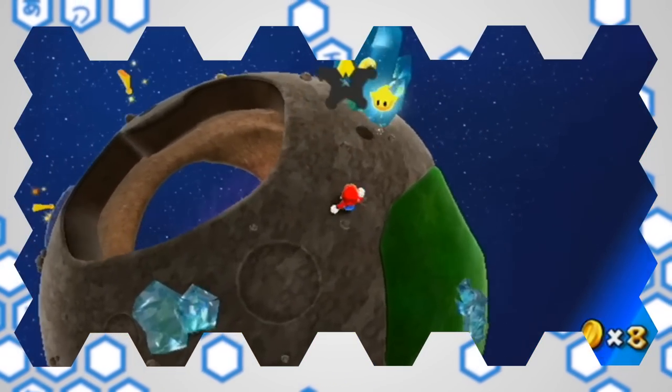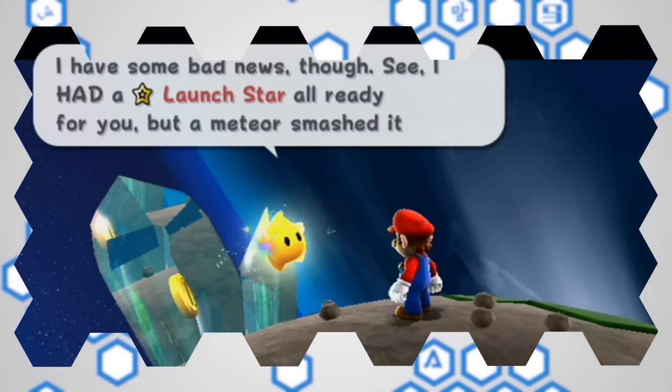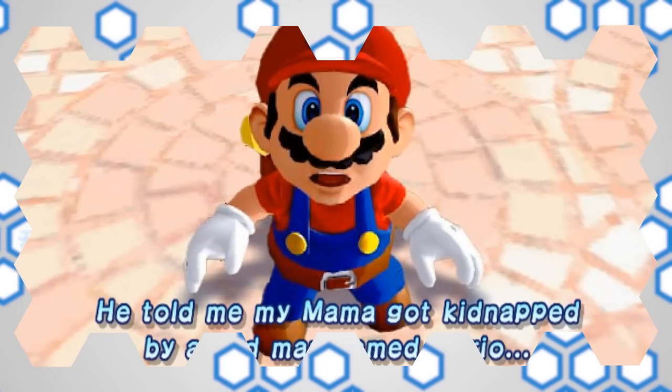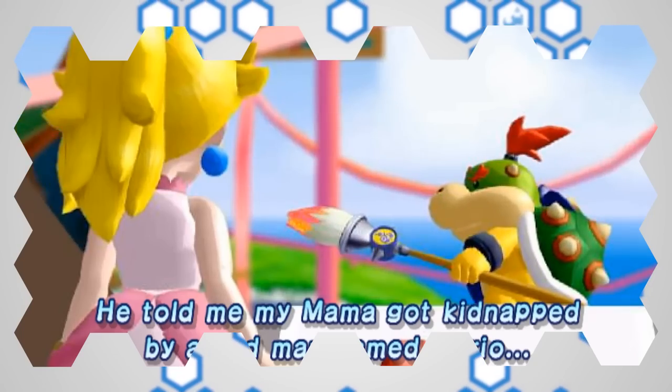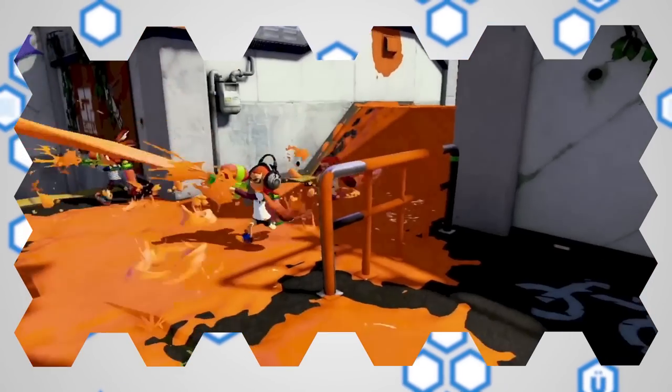Pretty much all fonts from Nintendo games which have become synonymous with them in the West have been designed and supplied by Fontworks, and on occasion Nintendo has worked directly with them to make modifications to certain typefaces specifically to meet Nintendo's needs for a project. Splatoon's development was one such case.